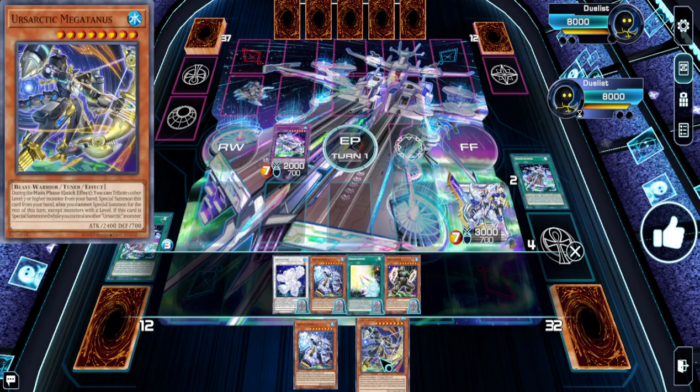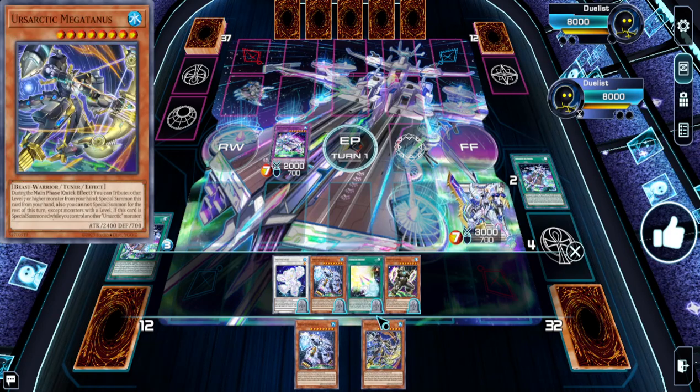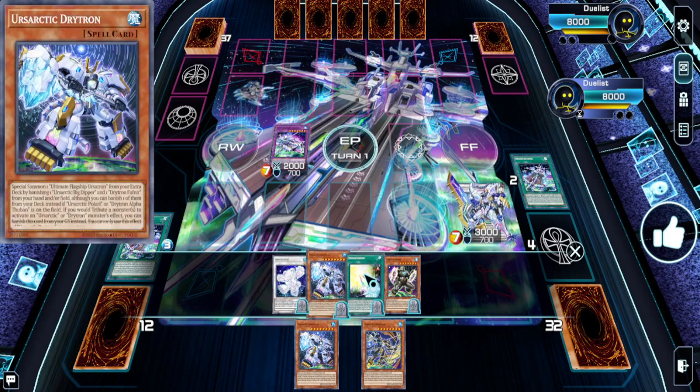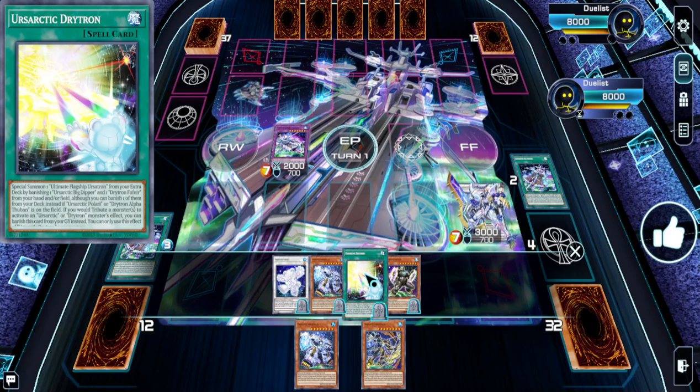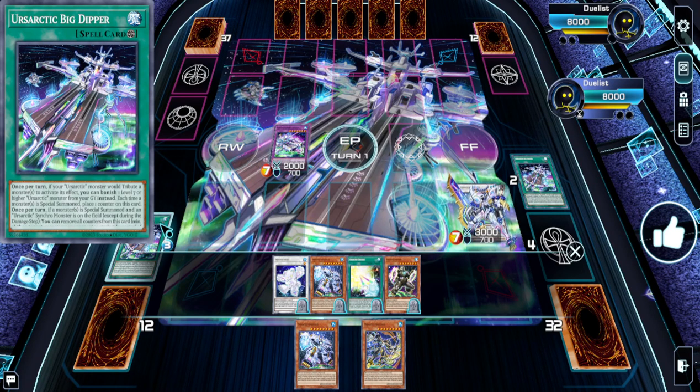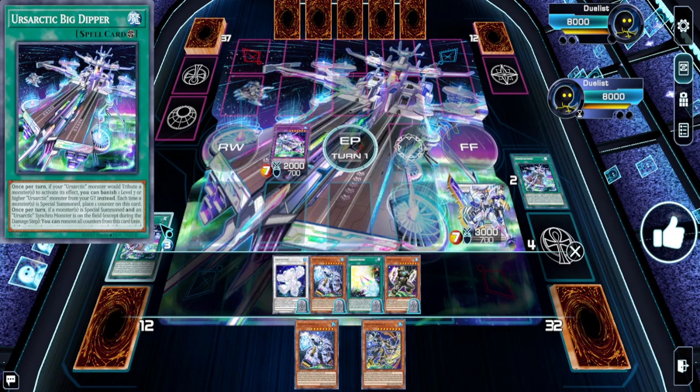If you don't know what these cards do, basically they have to tribute monsters to special summon themselves. There are a couple of things that help facilitate these plays a lot. The field spell lets you banish from the graveyard, and the fusion spell lets you banish from the graveyard instead of tributing from hand. Once per turn, the field spell lets you banish one so you can special summon it out. The main deck monsters: one's a spell-and-trap pop, one's a Book of Moon, and one's a banish from the graveyard.